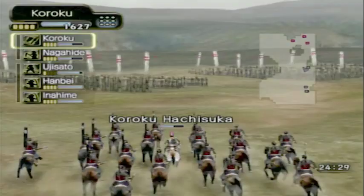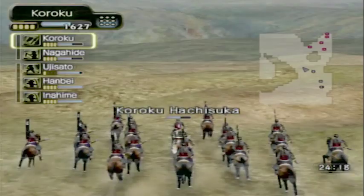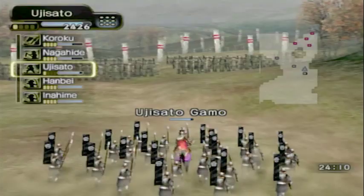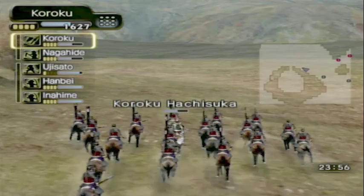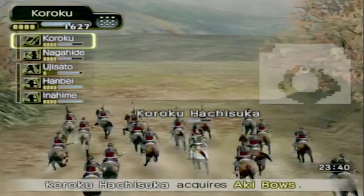So now we want to position our forces a little bit. We're going to get Kuroku to go get the item that should be about over here, and Yuji Sato we are going to move up and break down some of these fortifications and get ready to attack. As you can see, we've got a tough defense there and it's the same on both sides. The item should be right about here — that's it. That's Aki bows, some Aki bows, funnily enough.